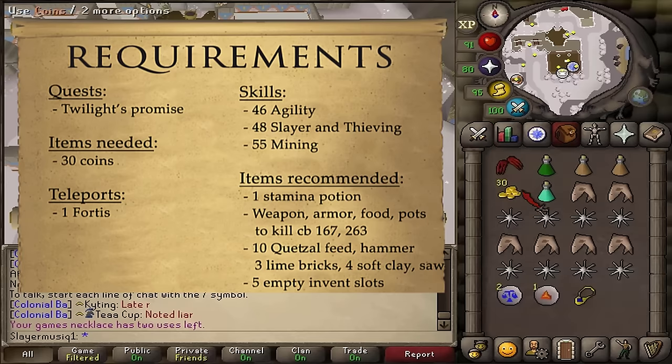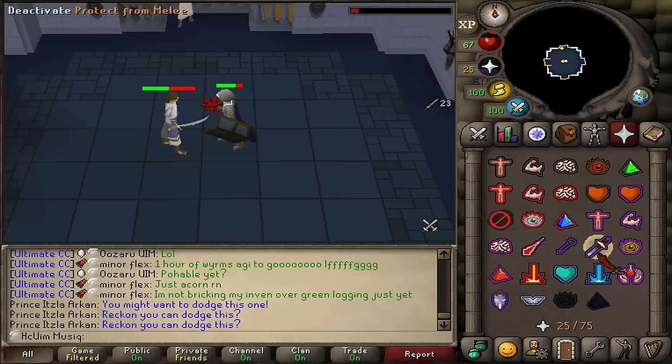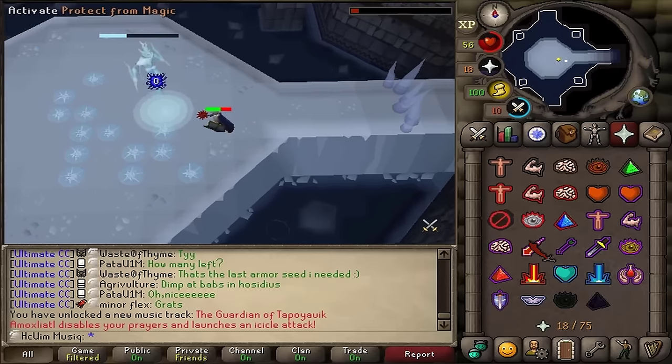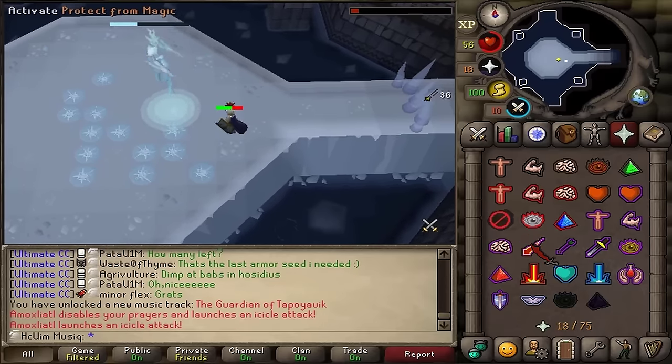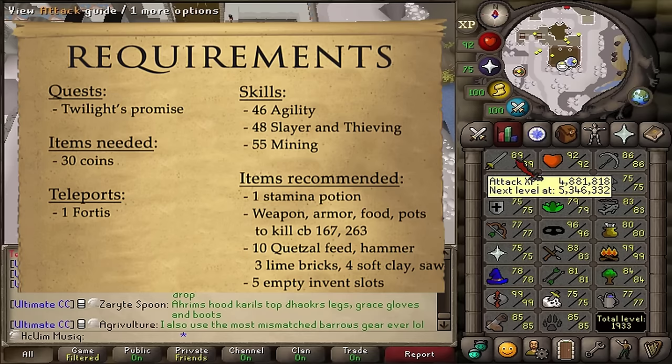You'll need just 30 coins. Recommended items include one Stamina Potion, food, armor, weapon, and potions to kill some demi-bosses of combat levels 167 and 263. The first one is weak to everything and the final boss is weak to crush and fire spells. If your stats are base 70s or higher then a Dragon Scimitar or a Zombie Axe is also fine.